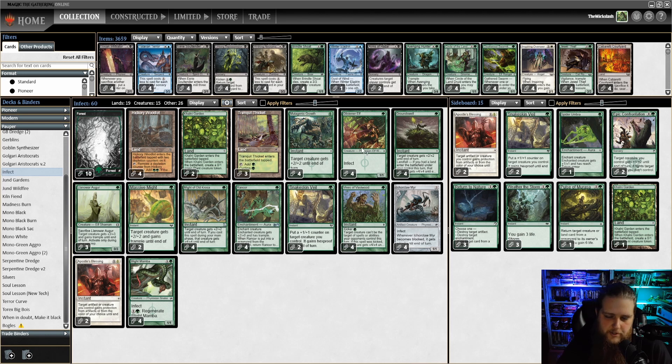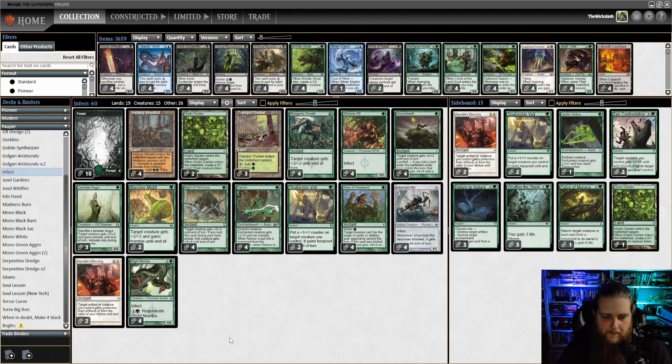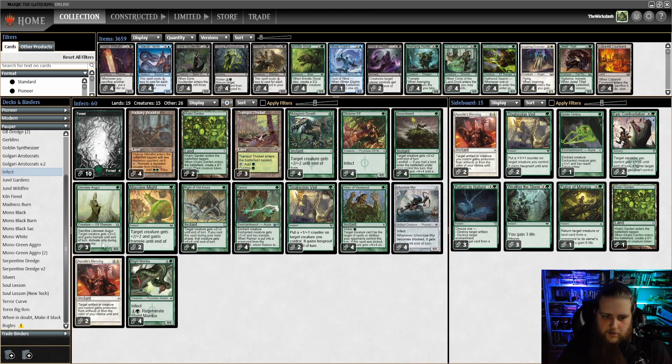Our Infect creatures: 4 Glistener Elves, which is a 1-drop 1/1 Infector. We have 4 Ichorclaw Myr, which is a 2-drop colorless 1/1 artifact creature with Infect that whenever it becomes blocked, it gets plus 2, plus 2 until end of turn. And our last suite of Infectors is Blight Mamba, a 2-drop 1/1 Infector with regenerate — tap 1 colorless, 1 green to regenerate it.